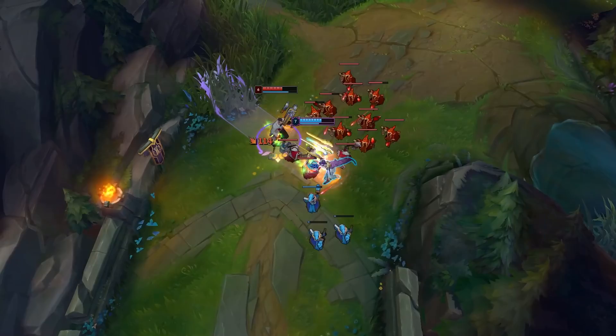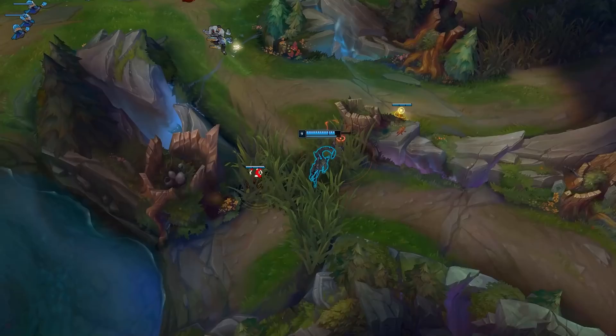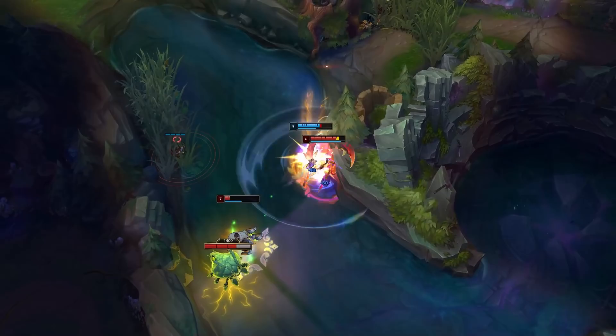Fiora's W is Riposte — her most hated ability. It brings her to a stance where she is immune to all damage and all CC for 0.75 seconds. She cannot do anything during this duration, but she will shoot out her sword dealing magic damage in a short radius, slowing opponents and their attack speed by 50% for two seconds. This is a great way to apply a slow to your lane opponent in the early game to gain an advantage.